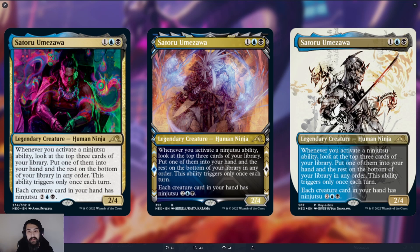Presumably we're going to be playing this in some kind of ninjutsu-style deck where we have other powerful ninjutsu creature cards we want to activate and get into play. But where this card gets absolutely bonkers is that it gives each creature card in your hand ninjutsu for two blue and a black, which is a pretty reasonable cost for ninjutsu considering what kinds of creatures we can cheat into play.